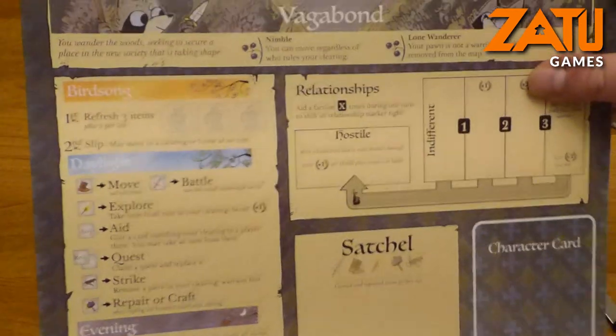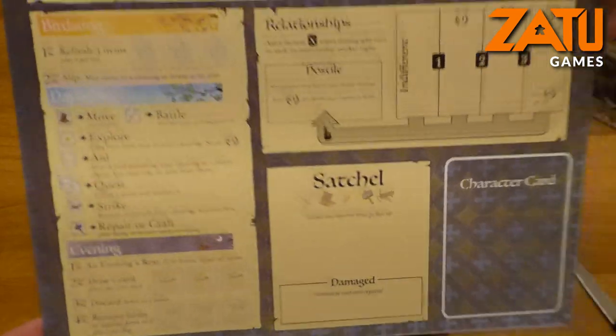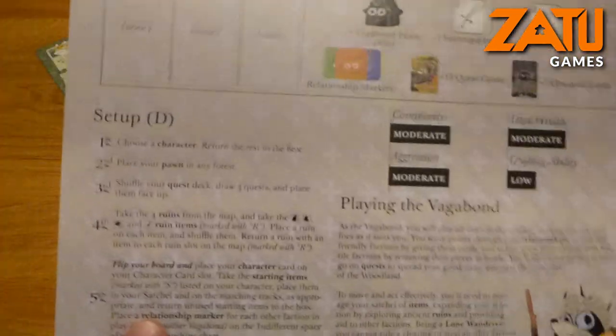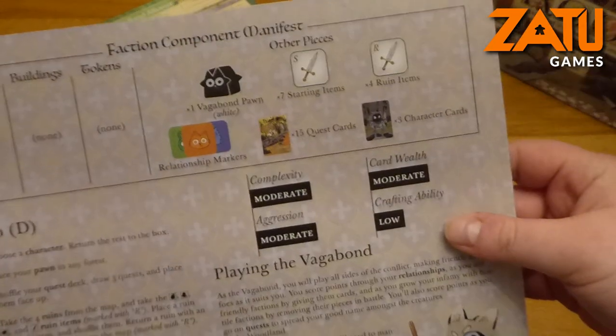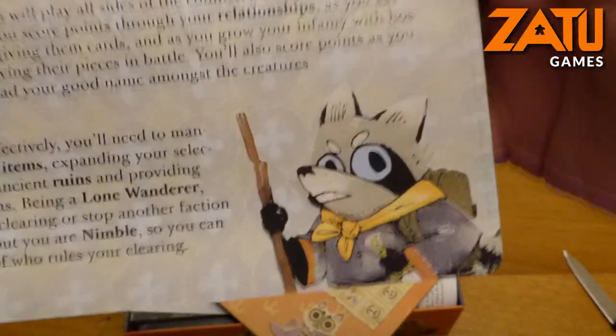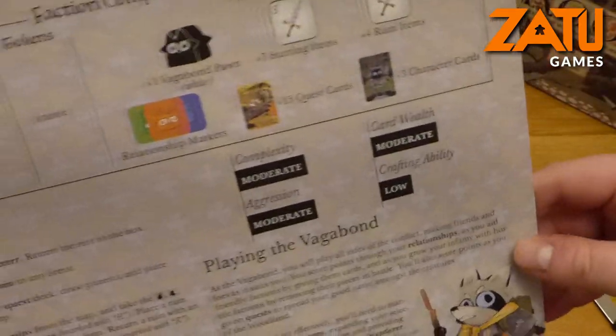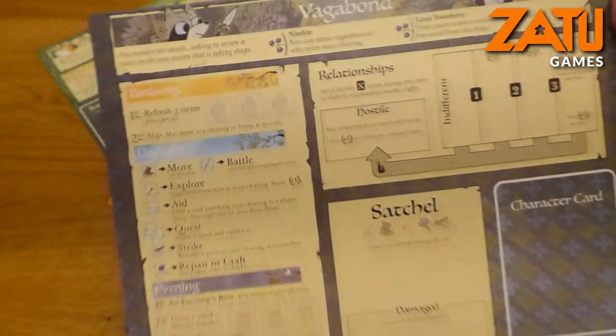We also have the Vagabond - the sole player in the game. Again, the artwork on this is just beautiful. Look at him - how could you deny him? He's so cute. It's a fantastic theme, I love it.